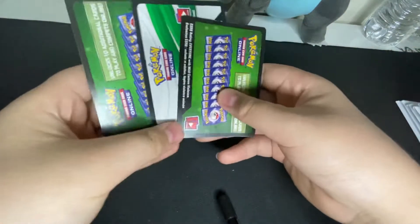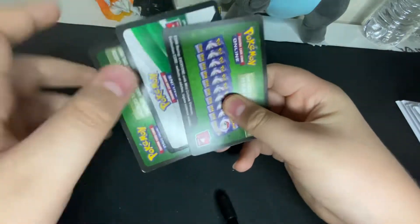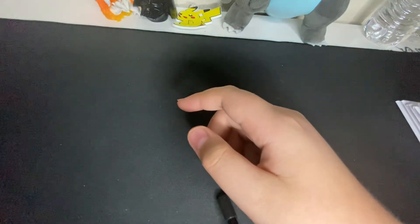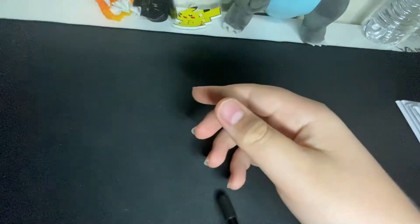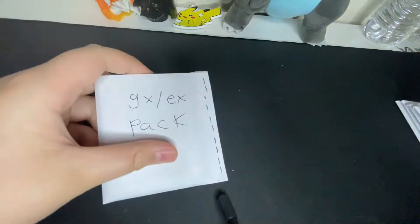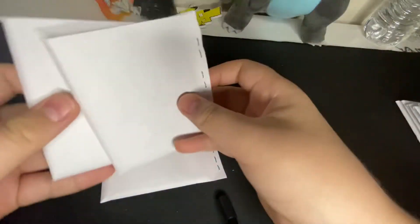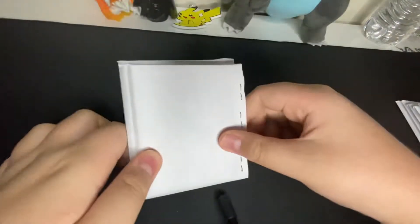I gave out the codes that came with the packs, so go watch the last video if you want the codes — if they weren't taken already. These are the reverses we got, the reverse uncommons and commons. We're going to be opening one of the EX slash GX packs and two of the normal ones. Save the EX pack for last obviously.